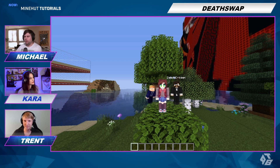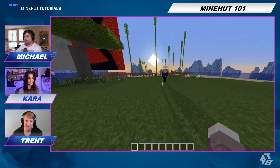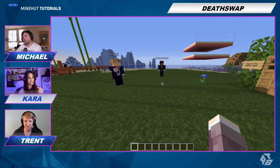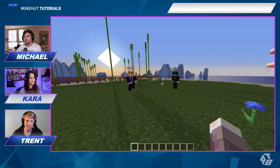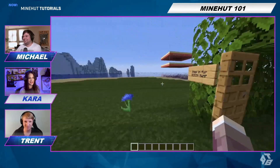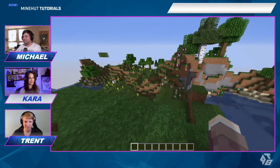All you gotta do is find the plugin DeathSwap and install it. What I like to do is set up a trap — you gotta time it right. Right when you're about to switch, you set off TNT and the person switching with you gets exploded, or you're falling from a cliff. And because I didn't want to wreck our island again, I made a portal to another place using the Simple Portals plugin.